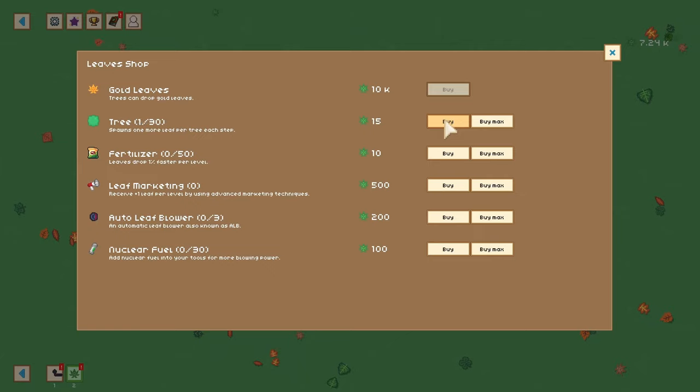What I'm going to do is buy trees. They're inexpensive in the beginning, but the price does go up. But I have a lot of money, so let's get the leaves flowing.